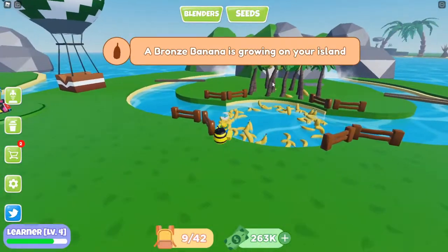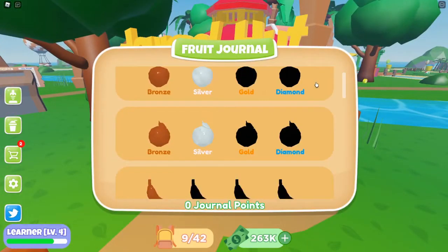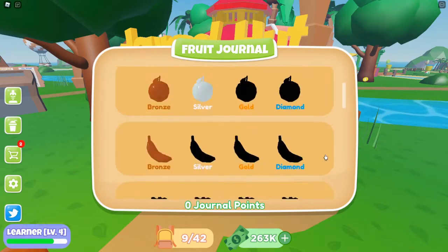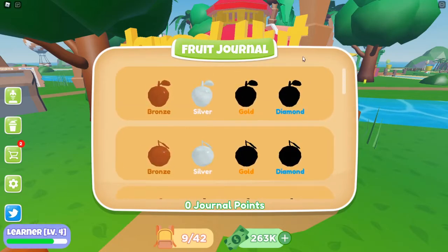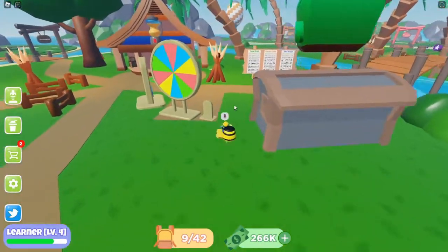A bronze banana is growing on my island — nice! I also realized there's a journal thing over here, just like Laundry Simulator. If you collect bronze, silver, gold, and diamond of each fruit in the game, you unlock a bag. So there's a journal with collectible tiers for every fruit.